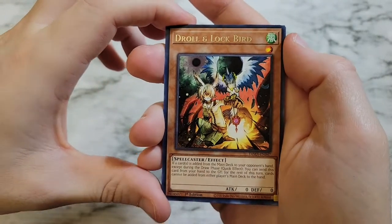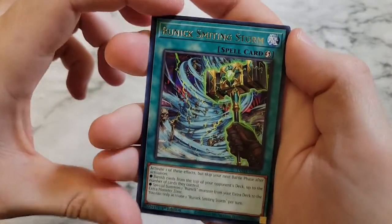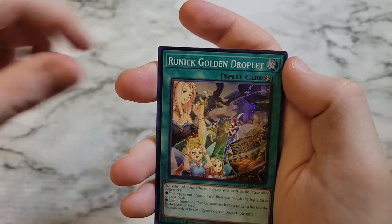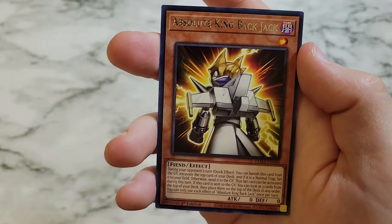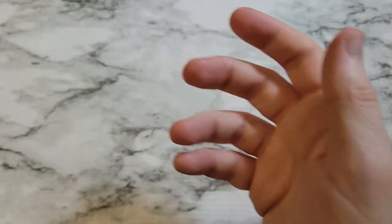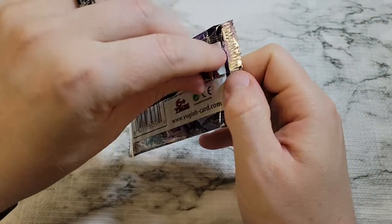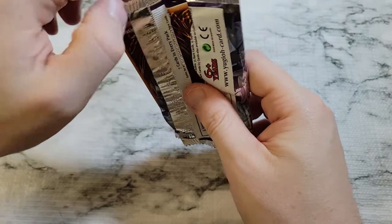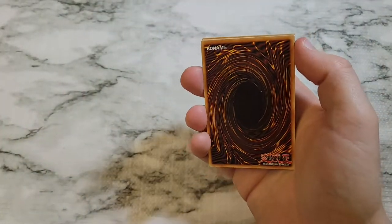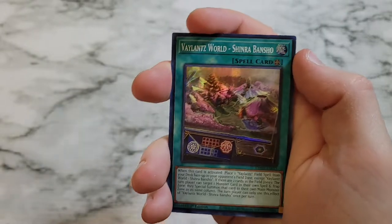We got Droll & Lock Bird — that's a good pull, we'll set that aside. That's as good as an ultra rare in this set for sure. Runic Smiting Storm, Runic Golden Droplet, Fair Welcome Labyrinth, Labyrinth Stobby Torby, Labyrinth Archfiend, and Absolute King Back Jack. Droll & Lock Bird is definitely one of the best reprints in this set — it's available as a collector's rare but the rare is worth it; it's the price of a pack right now.